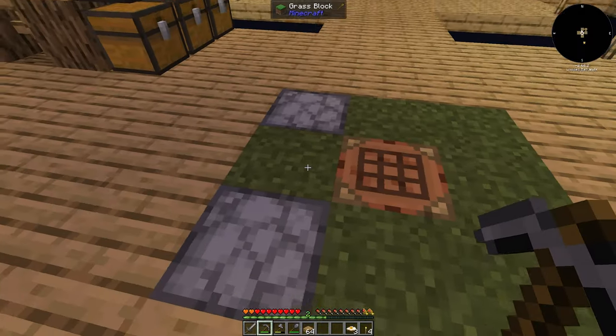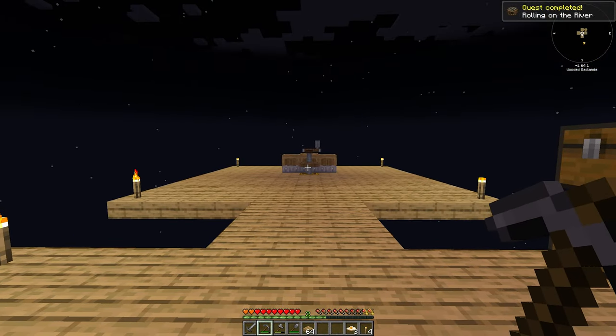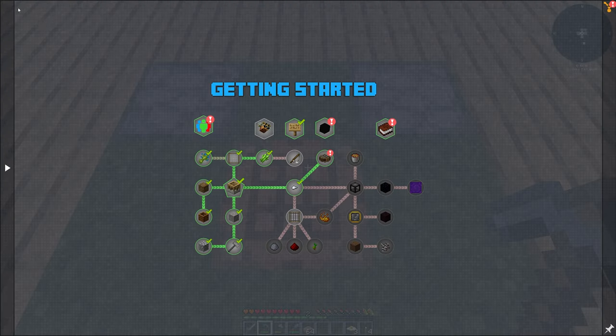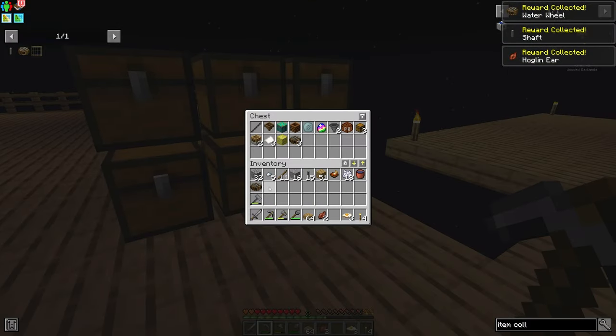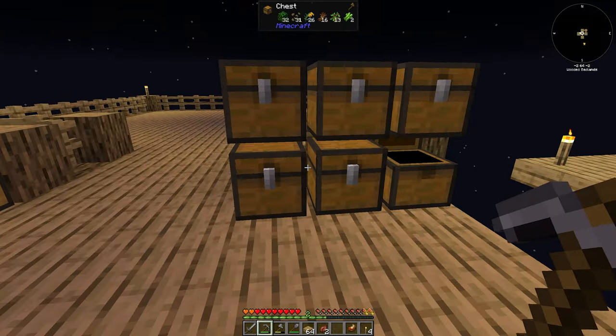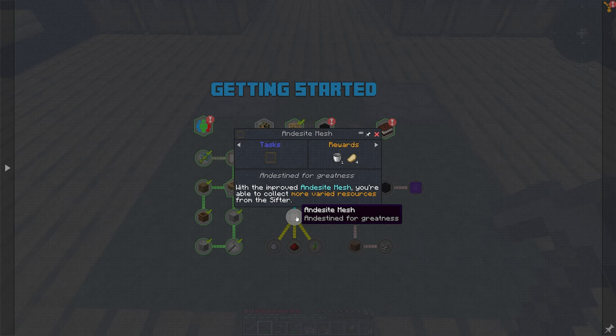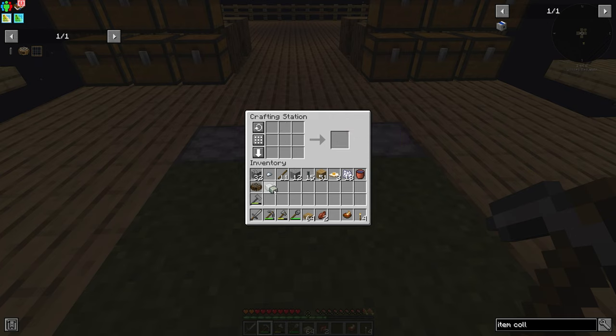I do need some planks - yes, I have some left over. So we'll get ourselves the water wheel itself. With the water wheel, we'll now be able to automate our sifting versus having to manually do so. I'd like to go ahead and get the mesh so I can set it up. It also gives us some extra water wheels. I'm only planning on using one for the moment. I'll probably need another cog wheel.